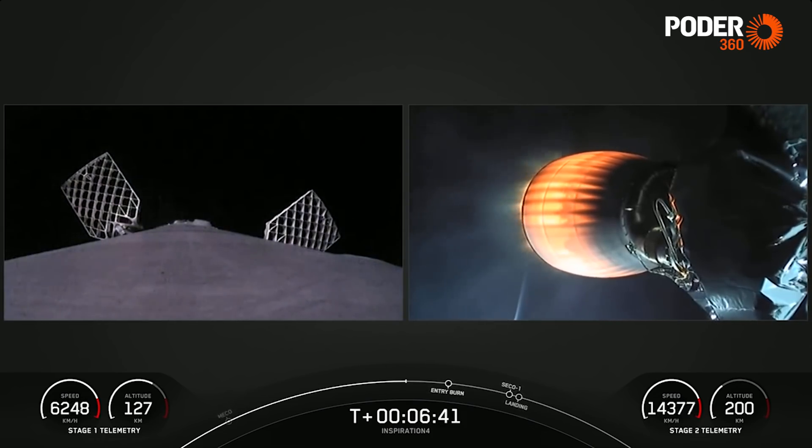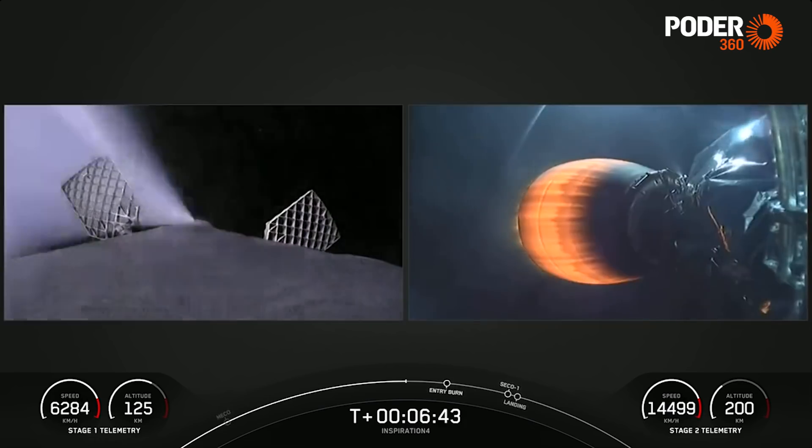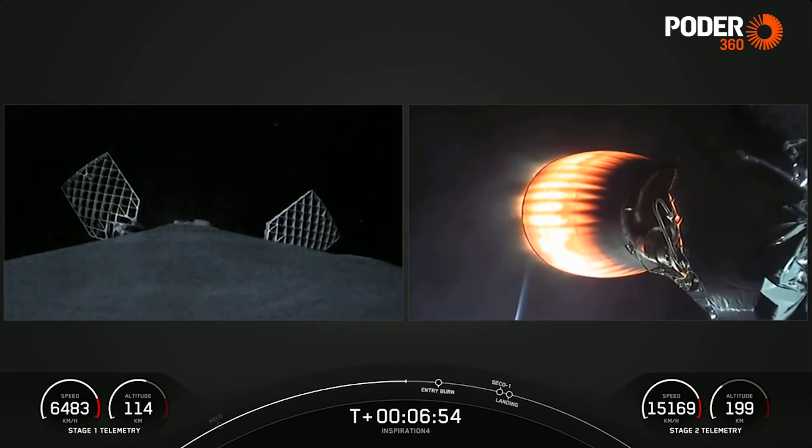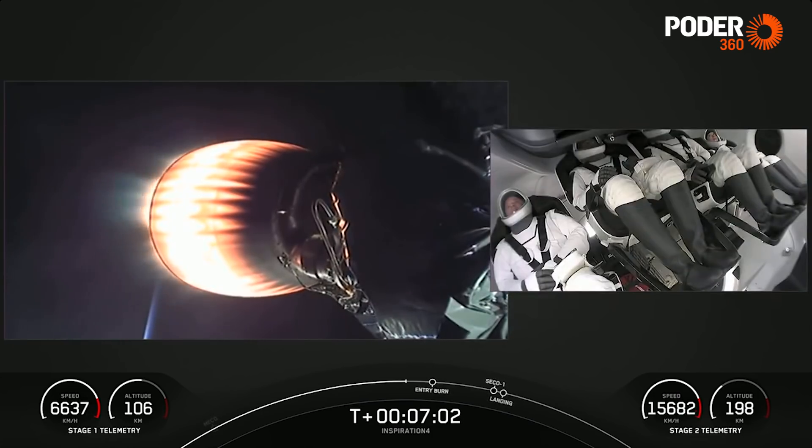On your left-hand side, looking at the first stage, you may see those white puffs. Those are nitrogen puffs helping to steer and guide the vehicle. Dragon SpaceX trajectory nominal. Basically, it's the attitude control for the vehicle as it makes its way back down to Earth.